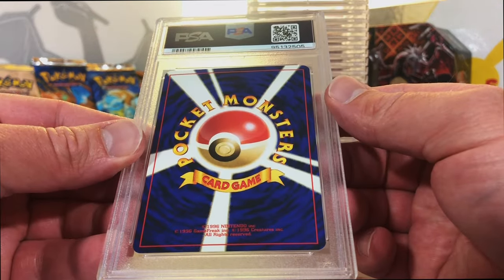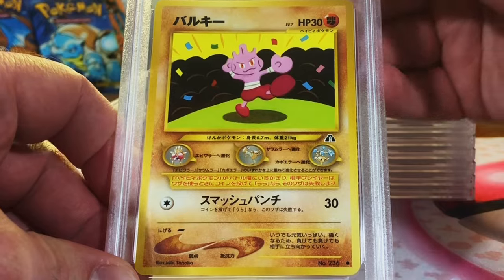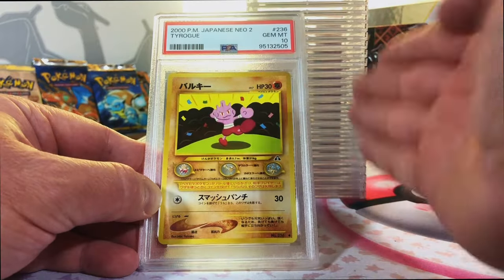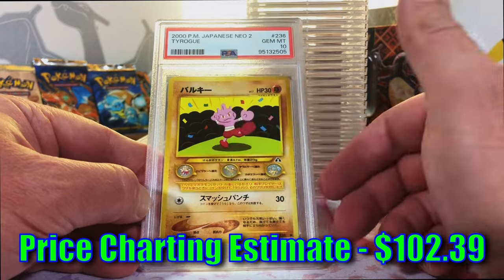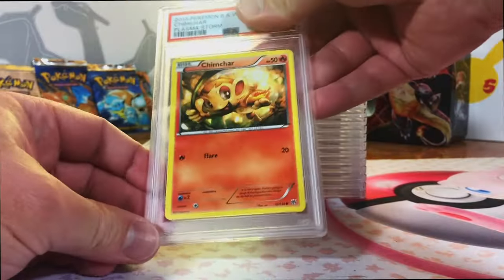Vintage Japanese card - let's see which one we got here. Tyrogue from Japanese Neo 2, Neo Discovery. I'm going to guess an 8. No freaking way - yes! Gem Mint 10. Love that. Love this old school Tyrogue artwork. I'm telling you, the 10s are getting amazing.